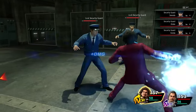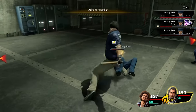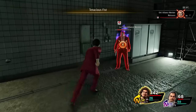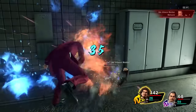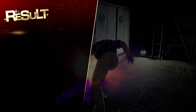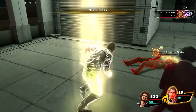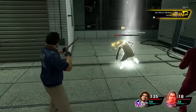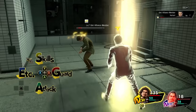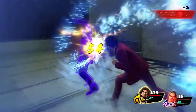Once we climb up the stairs, we're back into mandatory fights. Both the security guards and the Omi Alliance are no big deal — Ichiban knocks them down with Tenacious Fist and Adachi follows up with opportune attacks. To my surprise, we manage to get through the entire segment without having to heal a single time. Level-ups give characters a full heal, and that is enough to make it all the way to the end without any extra healing.